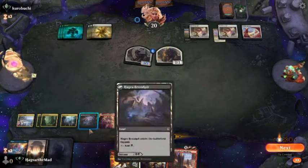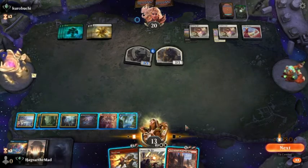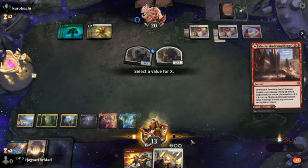Let's see here — one, two, three, four, five, six, seven. We'll do it for five and get rid of... Sure, why not? It's mana efficient at least.